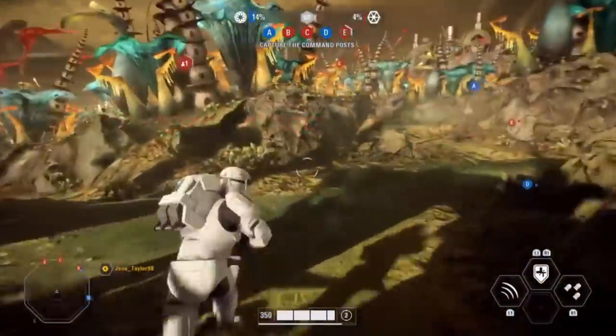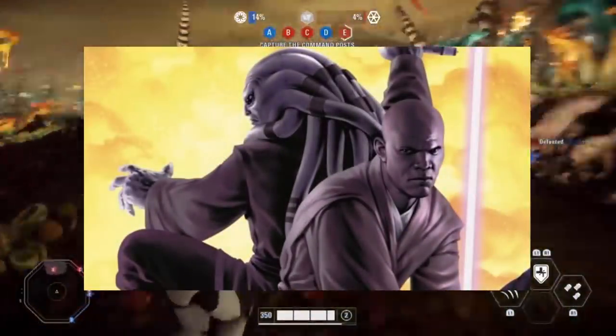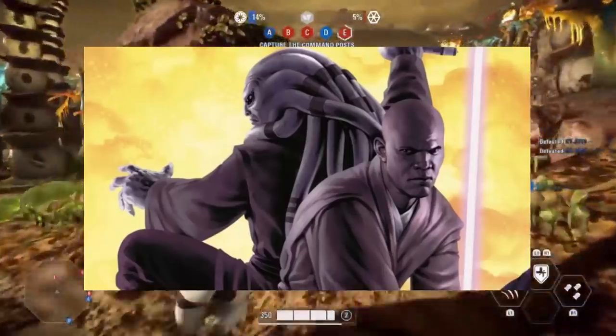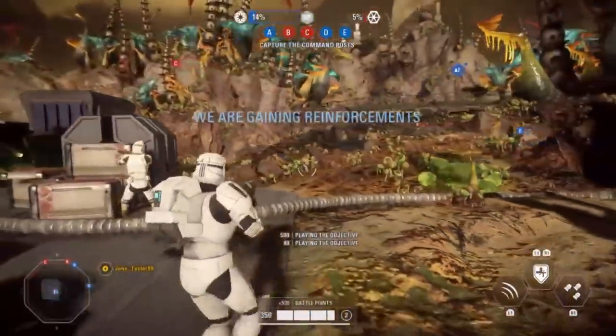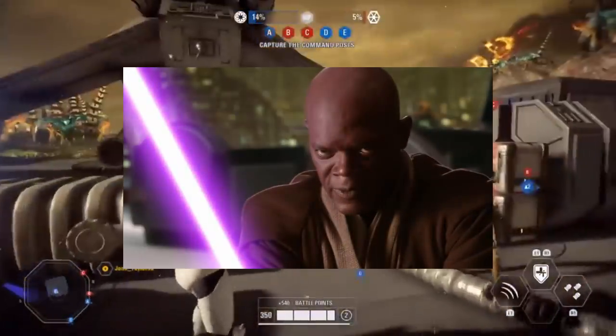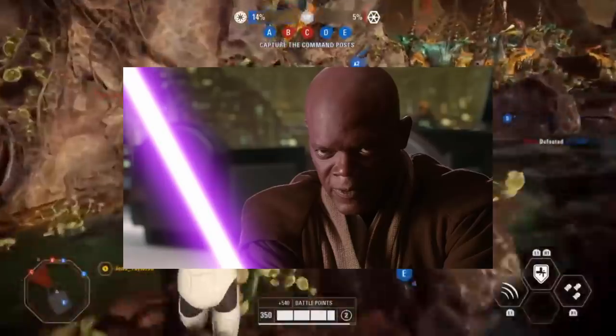Whilst all this is happening, your team of Jedi will attempt to arrest — and probably kill — Count Dooku, assuming he is on the world. Someone like Mace Windu would probably be the best option, as he is the highest regarded warrior in the Jedi Order. Combined with some other Jedi, I believe he would not struggle to defeat the Sith Lord.